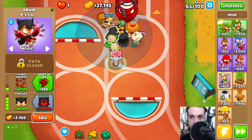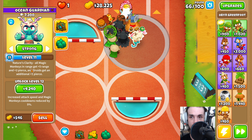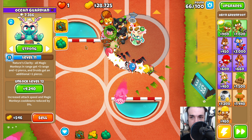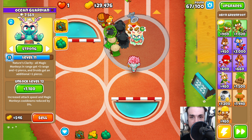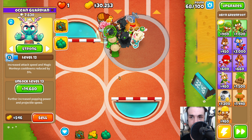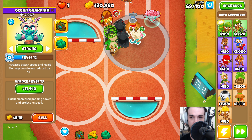We can see we now have the secondary Oban buff from hitting level 11. This level is pretty much why a lot of people think Oban is the strongest of the four starter heroes — you get so much value from this, especially if you get some Druids and also a Wizard Monkey. You can get Arcane Spike or Prince of Darkness and really get a ton of value from this. The extra two Pierce is really powerful, and this Vined Root can clean up anything that runs by.